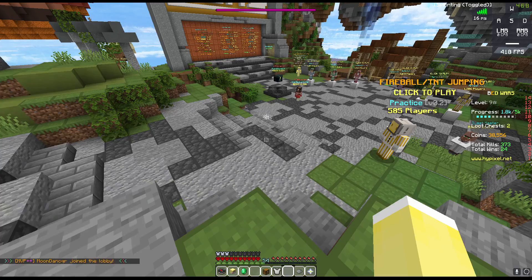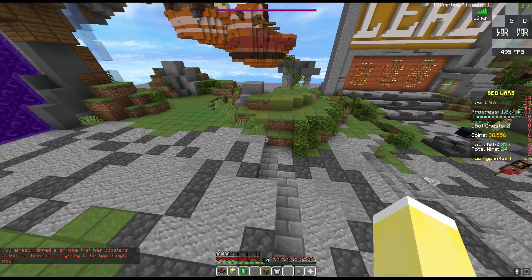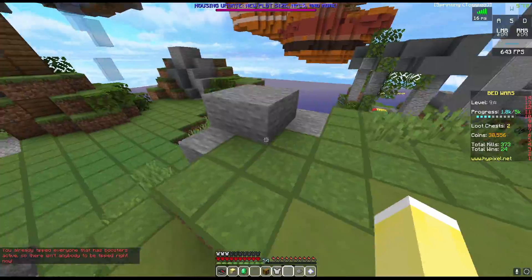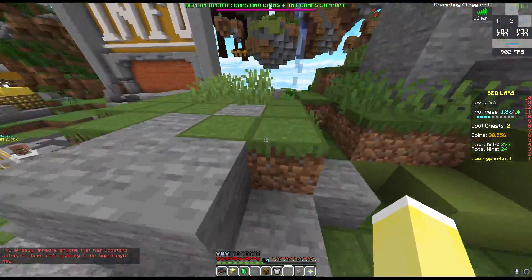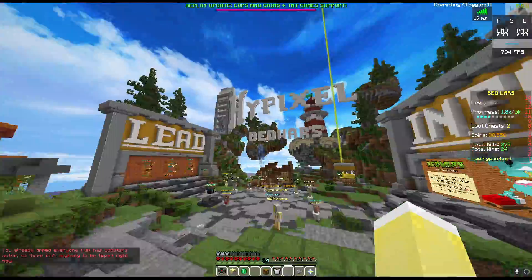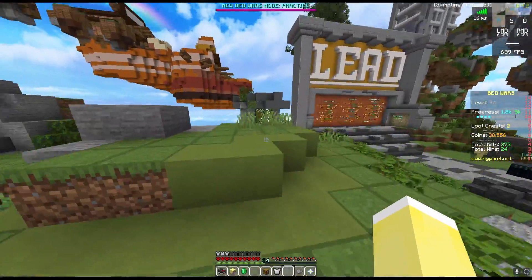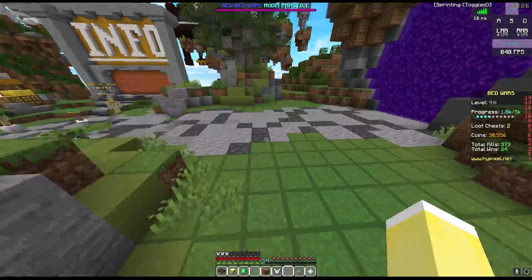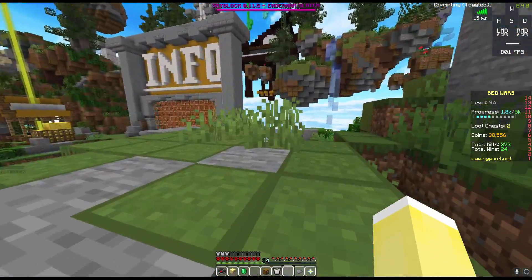Let me turn off the auto tip mod for a second and show you what the slash tip all command does. It says 'you already tipped everyone that has boosters active,' which means I tipped everyone in the server with an active booster. But if there were people with boosters active, it would say 'you tipped this person' or 'you tipped this many people in this game mode.'